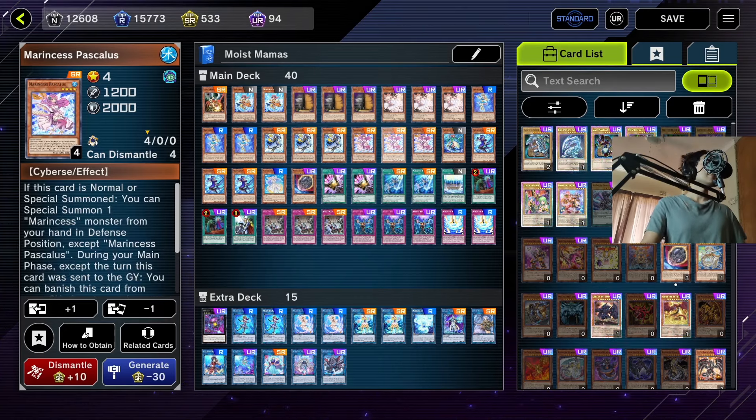Next we're playing three Paschalus, which helps push the ceiling of the deck higher. It's one of your combo pieces. Its first effect is when you normal or special summon this card, you can special summon one Marincess monster from your hand in defense position. During your main phase — except the turn it was sent to the graveyard — you can banish it from the graveyard to add a Marincess spell or trap from your graveyard to your hand.